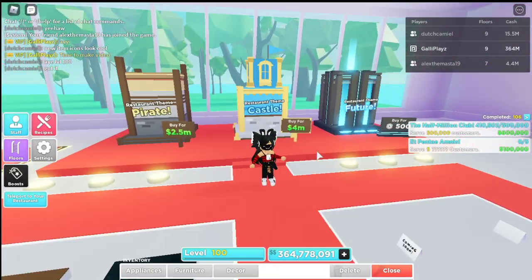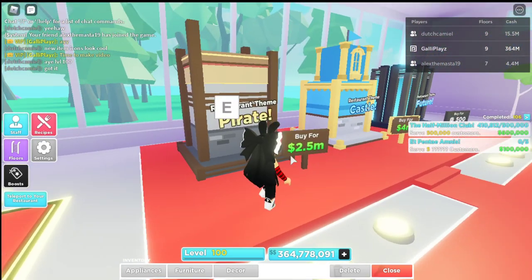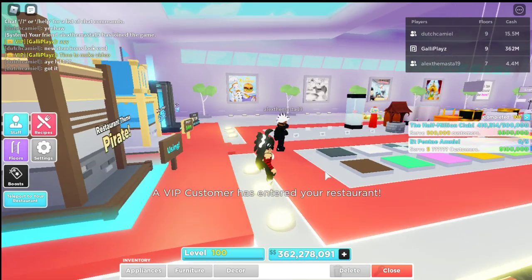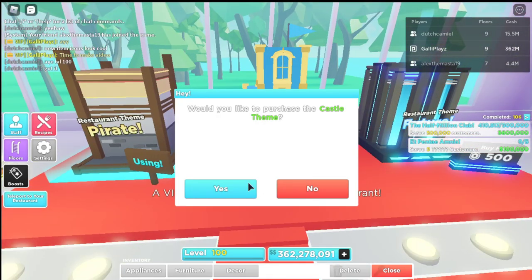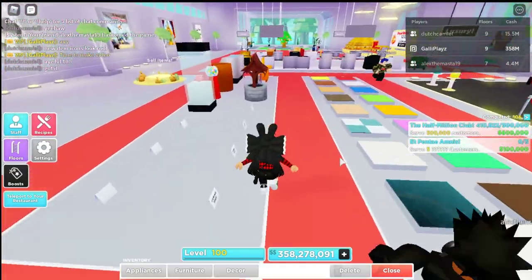Here we got restaurant teams — you can buy for 4 million. For 2.5 million, we're gonna get a pirate team, let's quickly purchase it. I'm not sure how to initiate it, but I will just purchase these two. I cannot get this one now, but I will get it later.